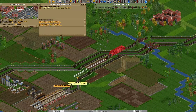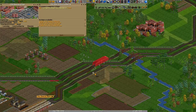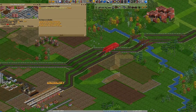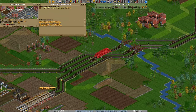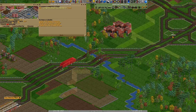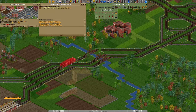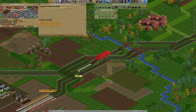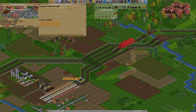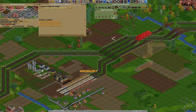You really want to prevent blocking the main line, because in the end many trains will be rolling around on it — and if it gets blocked you'll get huge traffic jams. Let me place a path signal here. Now this station is done.